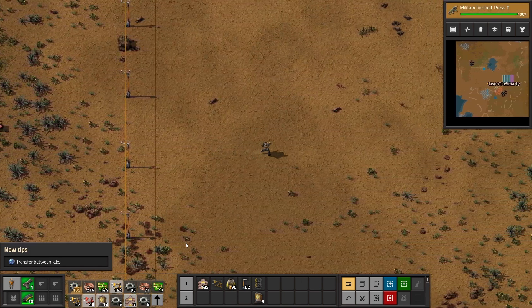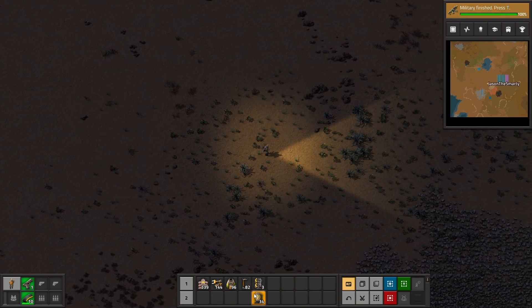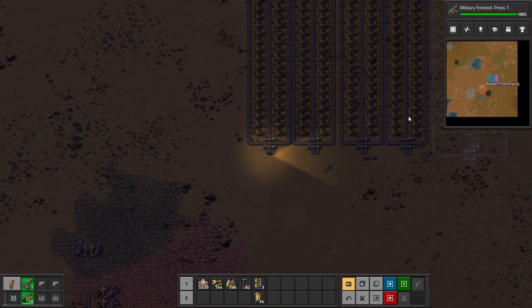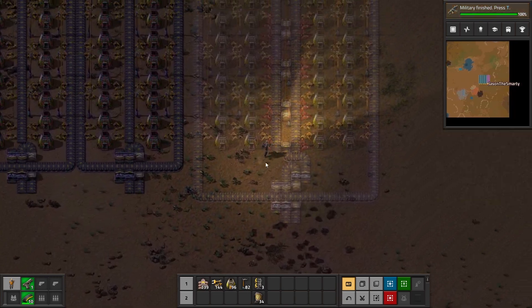I'll be right back when they're all done crafting. Okay, we're about to finish crafting things and now we have everything we need. I think this should be all the stuff we need to construct the steel smelting area, so let's start right now.